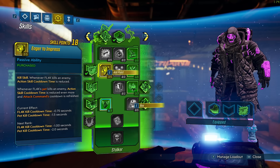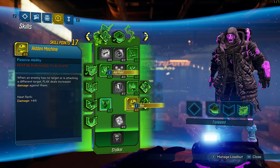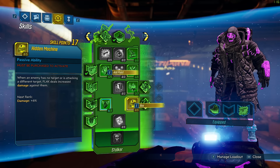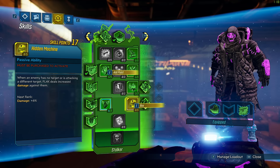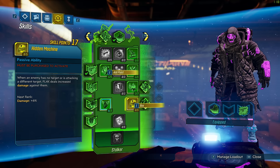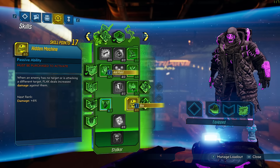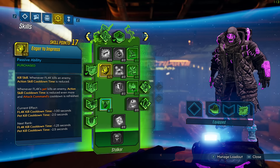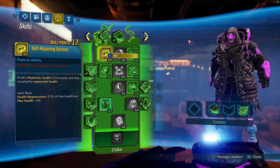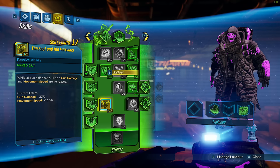We have the same problem again — two more points away from Unblinking Eye. I'm going to go two into Eager to Impress again. You could go two into Hidden Machine instead — when an enemy isn't targeting you, you gain extra damage. This is good if you're playing with other people since more mobs will focus on them. But I play solo most of the time so I'd rather not spec into it. You could also go for Self-Repairing System for 24% max health instead.